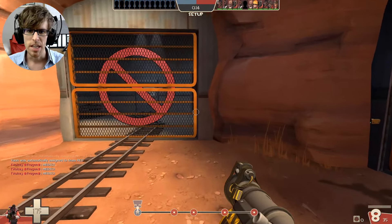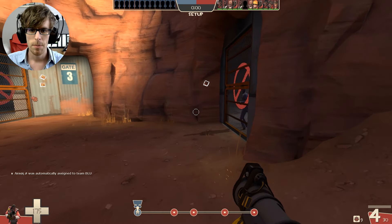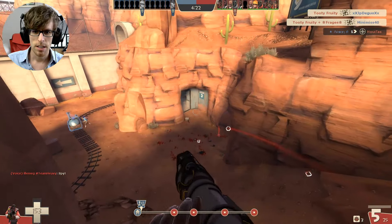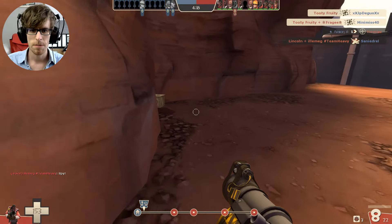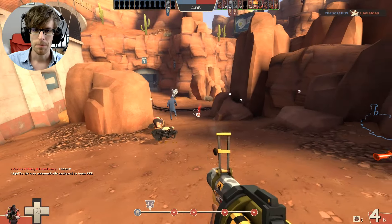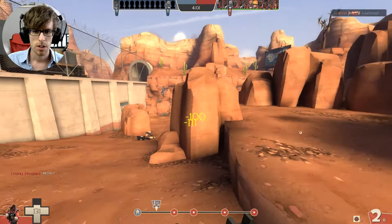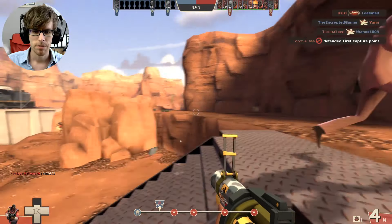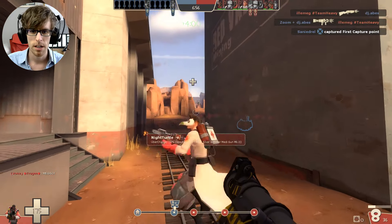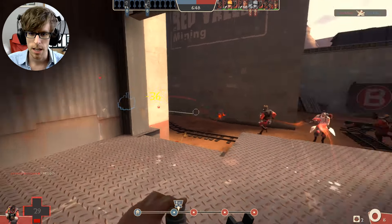What's up peeps, how's it going? Today we are using the Scottish Resistance, a gun I've never really properly used for more than 10 minutes. I'm just going to try and play around with it, compare it to what I usually use, and see how it feels. I wanted to make sure I was on a fairly defensive map before I tried it out, because obviously it is a defensive weapon - not much good in attack, I wouldn't have thought, but I can test it out in attack too.